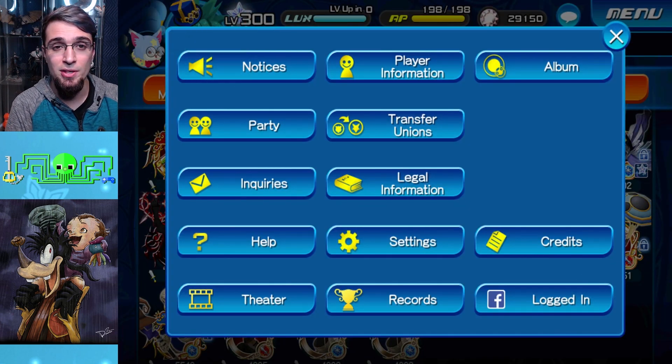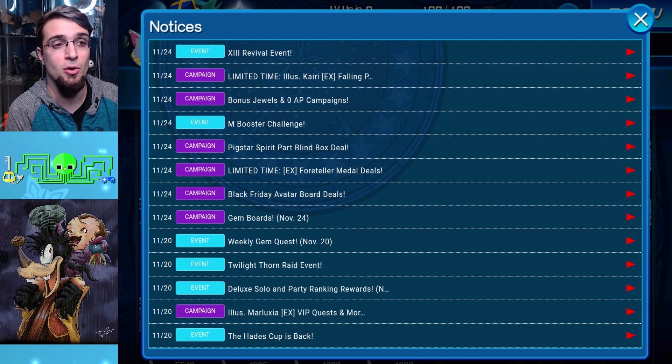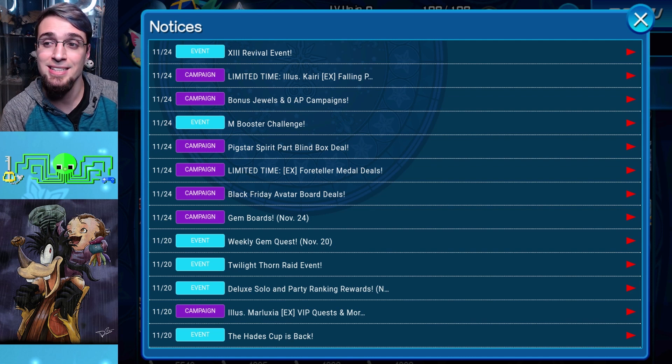That's pretty much all the other notices. There's no guilting campaign, and no storage increase. They've done half-price storage before — 50 jewels instead of 100 jewels — but I can't tell this time because my storage is maxed on both my main account and my free-to-play account.